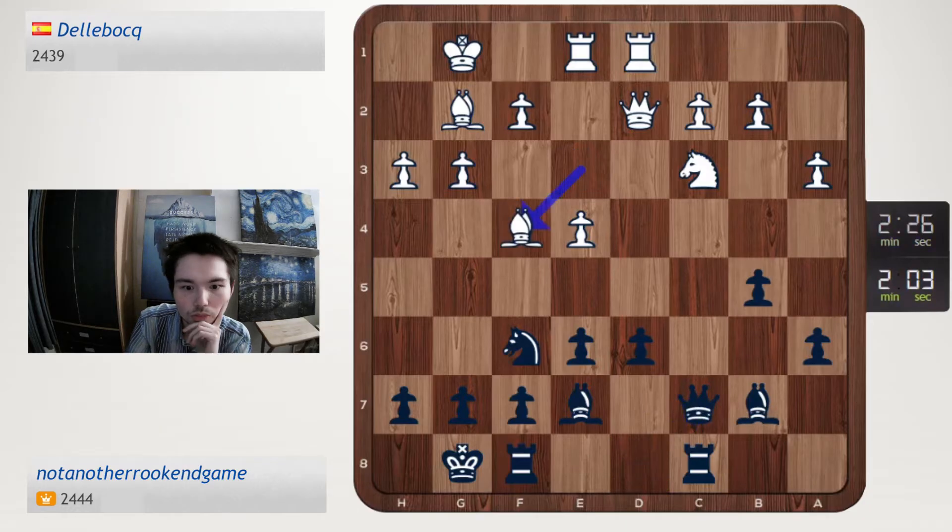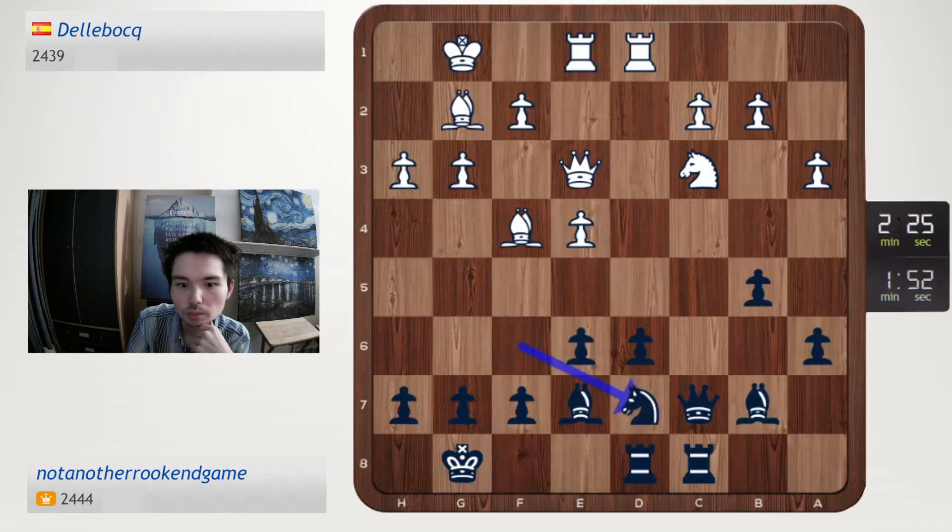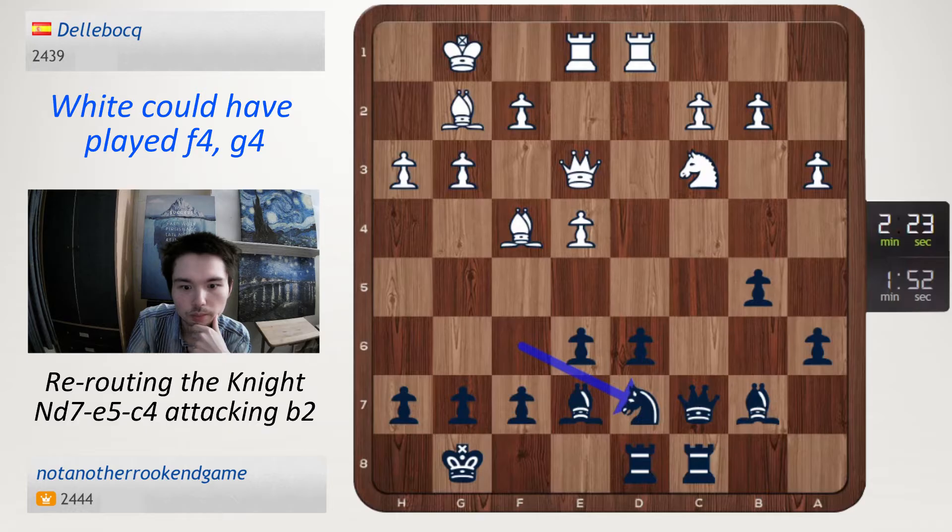Queen c7, bishop f4, rook d8, queen e3, knight d7, knight e5, knight c4 — nice position.